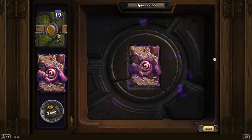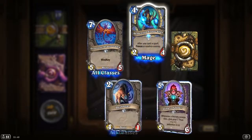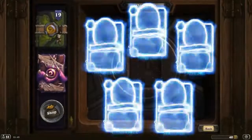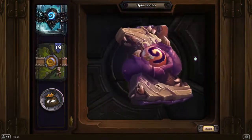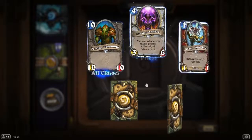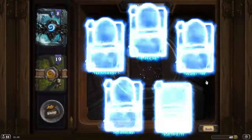Let's open up these with the eyes popping. Demented Frostcaller. Golden rare is Servant of Yogg-Saron. Nothing special there. Just one rare. Golden rare at least — Thing from Below. Taunt. Okay, that's golden at least.